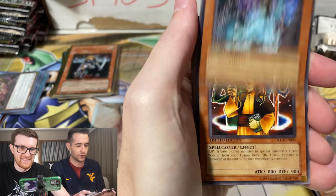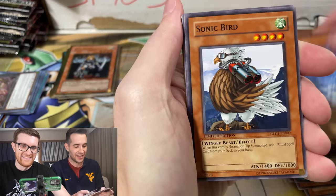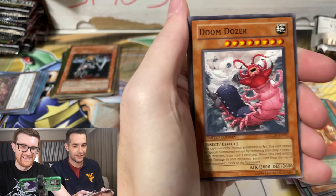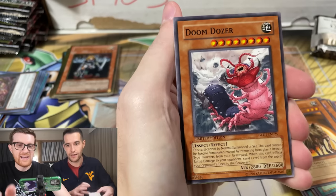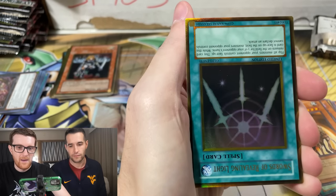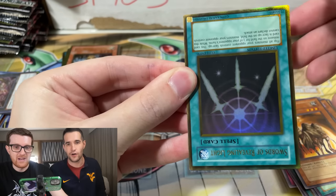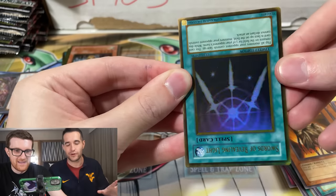Regenerating Mummy. Summoner of Illusions. Pandemonium. Stealth Bird. Sonic Bird. Offerings to the Doomed. Deslocuta. Doom Dozer. Swarm of Locusts. Read the gold — okay, we're at it. It's not a trap, so we know that. Crusher would probably be in the back — I'm almost certain. An upside down sword. It's usually good when it's upside down. We've got some good luck. Play set of those. Weird — there's only like 10 gold rares.